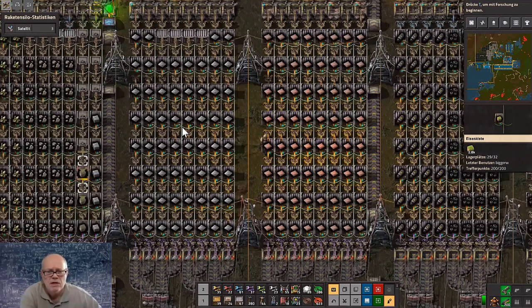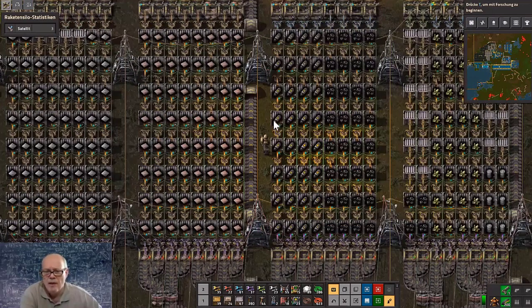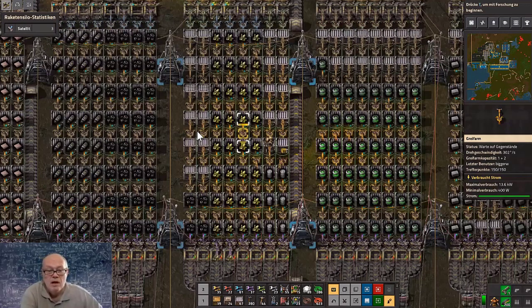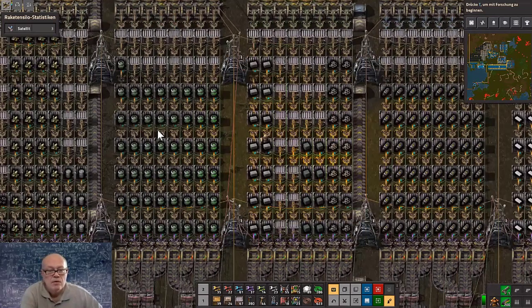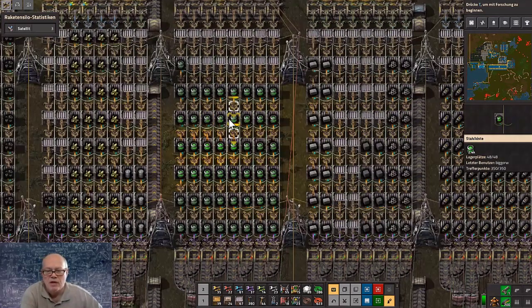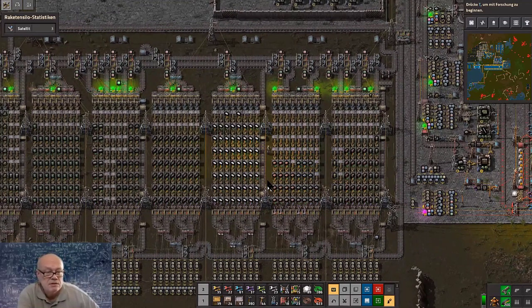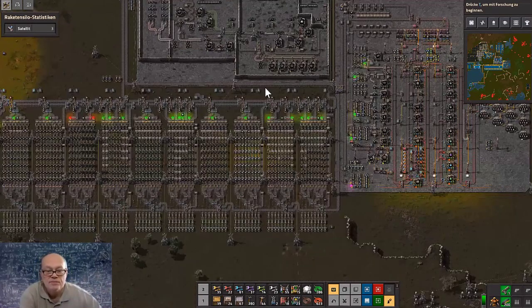That is to fill up the sea ground — iron, copper, rocket fuel, coal, sulfate fuel for the atomic plants. The warehouse becomes fuller and fuller, and we want to have an idea to remove perhaps the stones.